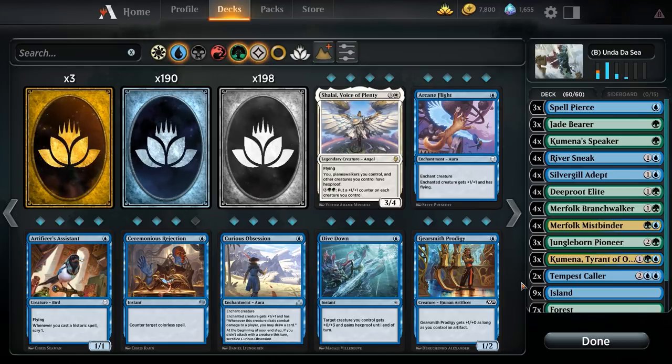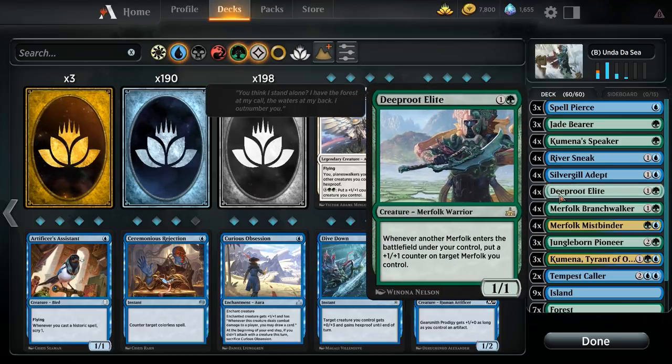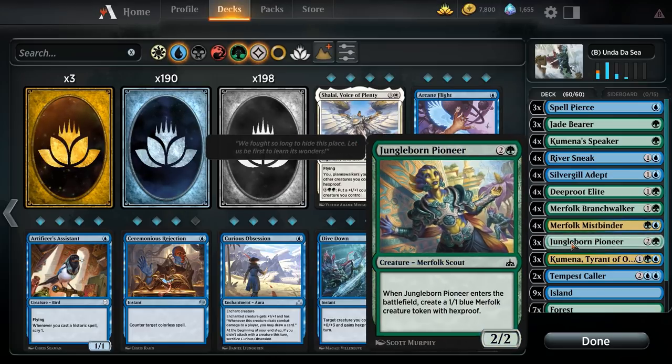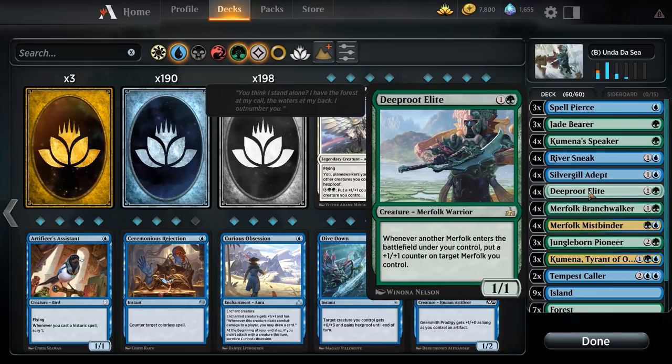The way we plan to win is a mixture of beatdown or value. Value creatures include Deep Root Elite — one and a green for a 1/1. Whenever another merfolk enters the battlefield under your control, put a +1/+1 counter on target merfolk. The more merfolk we play, the more powerful they become. Similarly, Merfolk Mistbinder is our lord: green and blue for a 2/2, giving all other merfolk +1/+1. Jungleborn Pioneer goes wide — two and a green, creates a 1/1 blue merfolk token with hexproof. That's two bodies and two counters on Deep Root Elite.